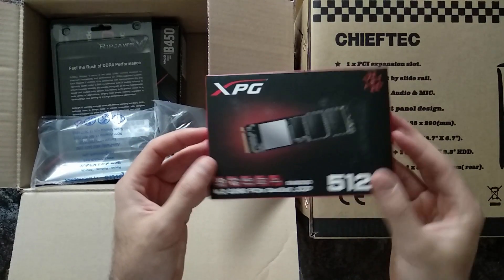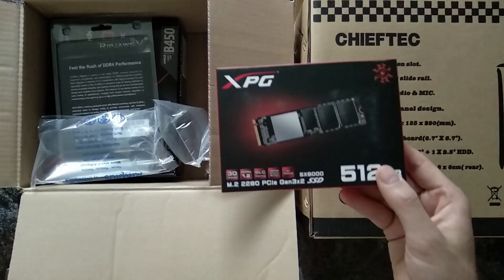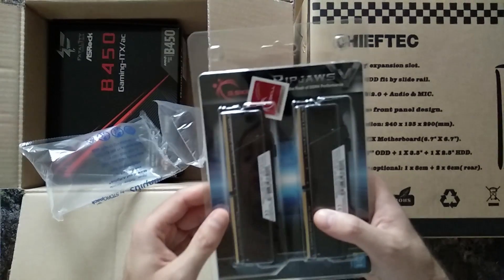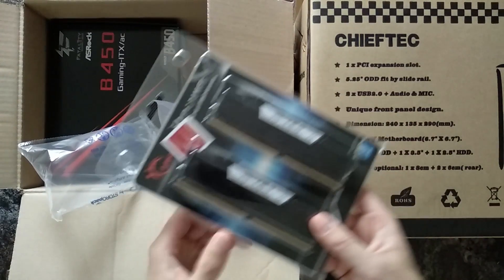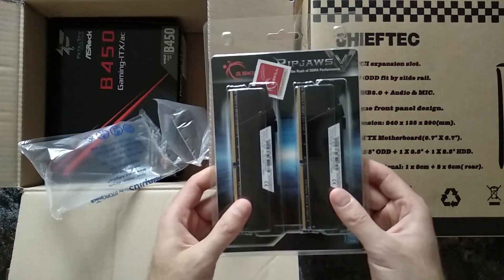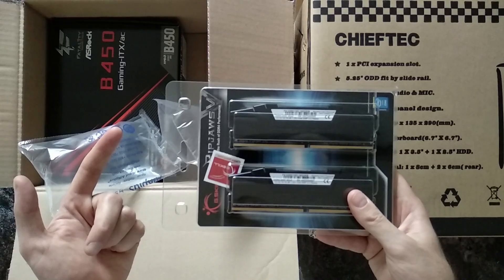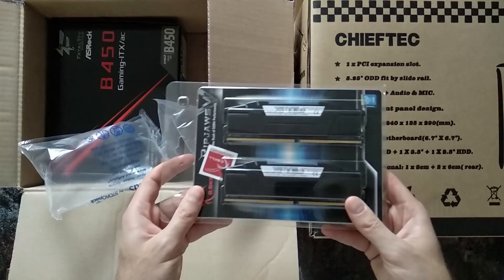For RAM I went with G-Skill DDR4 3200. We need 16 gigabytes of RAM for what he does — virtual machines and so on. I usually tend to buy RAM that lasts a little bit longer, so I don't buy two sticks of four gigabyte RAM or slower RAM. I just want to buy RAM once and then maybe only change the CPU if necessary. It's pretty expensive but not that much more than slower RAM.